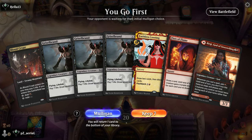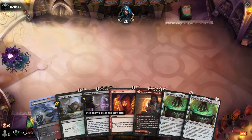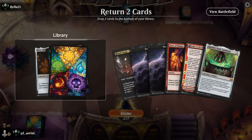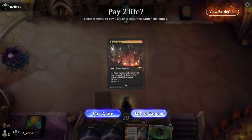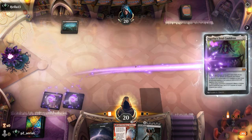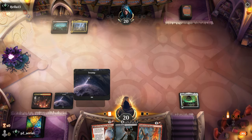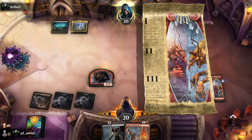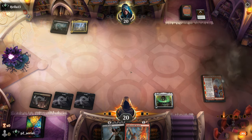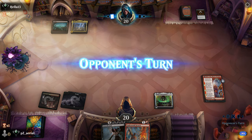Round 3: opening hand has triple Grizzlebrand and one land — mulligan. Three-land hand is much better; we put two things back, keeping Blood Crypt, and plan to curve out on two and three. Opponent plays Phyrexian Arena — scary but we get our Fable. We need them not to do something disruptive. We end turn and they go.